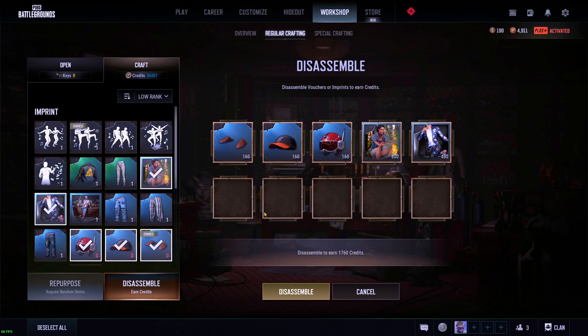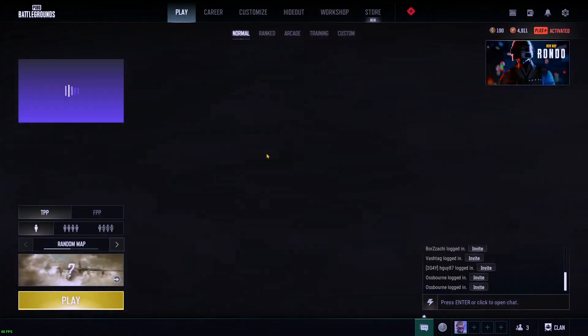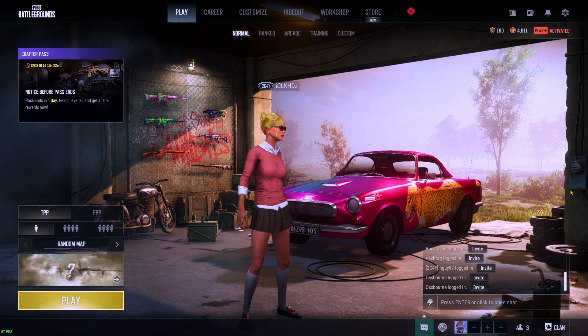My method was to grind, get 9,000 BP, get the Hunter's Chest and key, open it up, and save all the ones I really like — until I get enough of the ones I don't like to disassemble for the new cosmetics. That's your second method. It's a little more time-consuming depending on how much you can play every day, but for absolutely nothing I think this is a really cool system PUBG has.